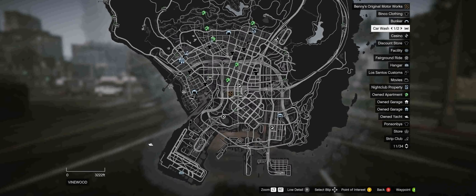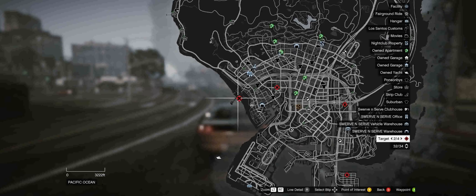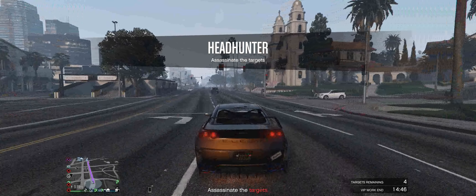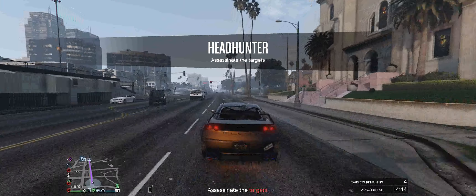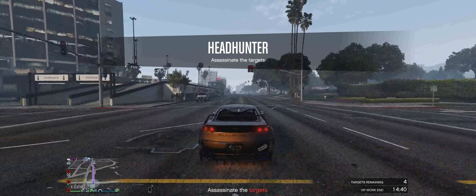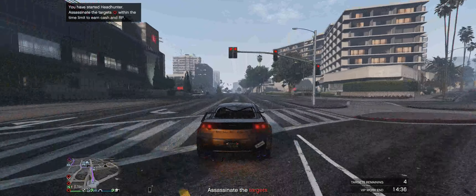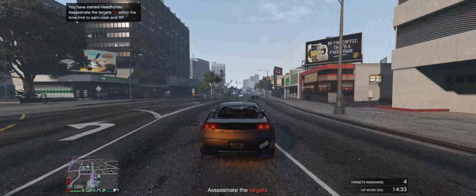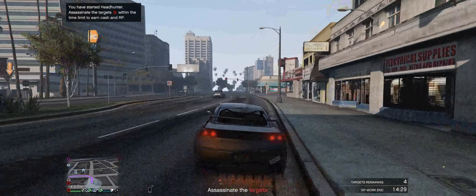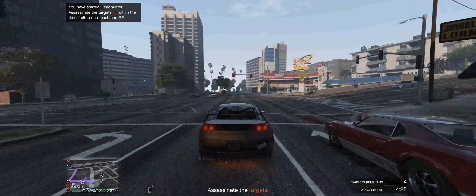The first thing you want to do is check the map and see where everyone is for the best route. If you're not sure about the map, set a GPS marker there - it'll make it really easy. Always, when doing this mission and Sightseer, make sure you start in the city, because these targets will actually spawn in the location where you're at. Sometimes Sightseer will take you out of the city into places like Paleto Bay, which can take a really long time to get to if you're in a car.